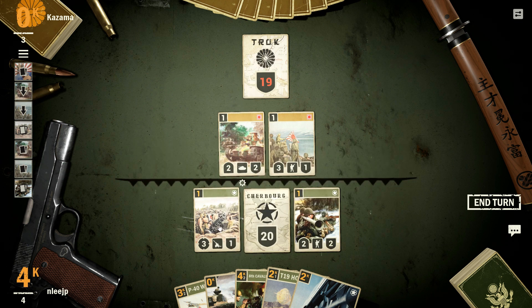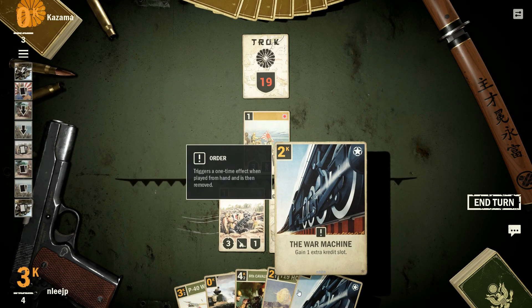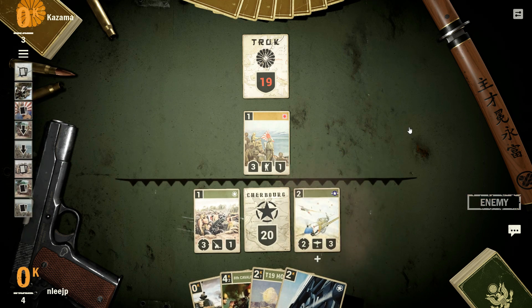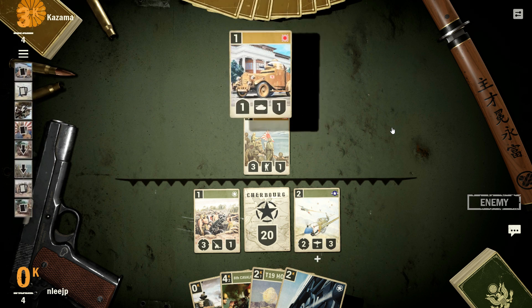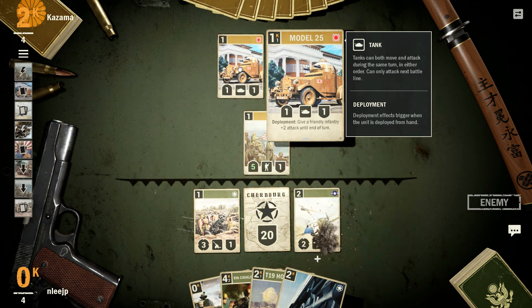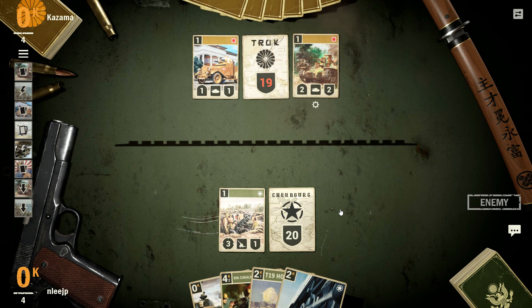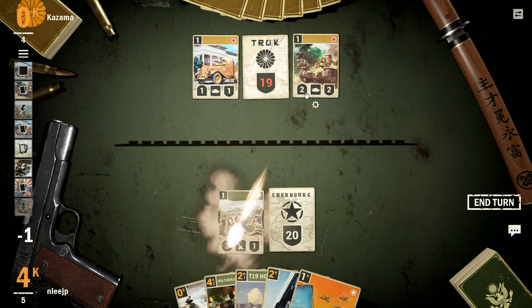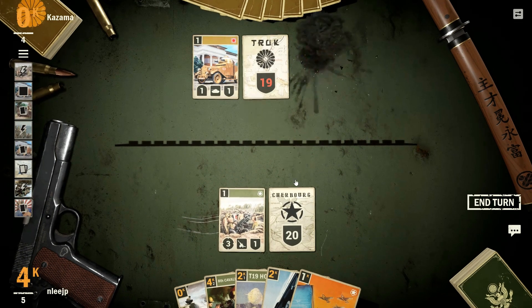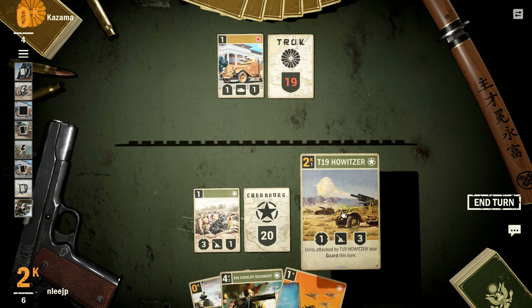I'm going to look to get my artillery going for the U.S. Artillery in this game can be absolutely devastating. There's that economic card — that's great. You can really start pummeling the enemy's forces on the front line. He left my artillery alone, and on the support line you can really do a lot of damage. They take no damage in return and just essentially get a free shot.